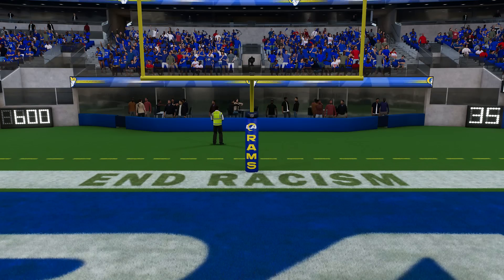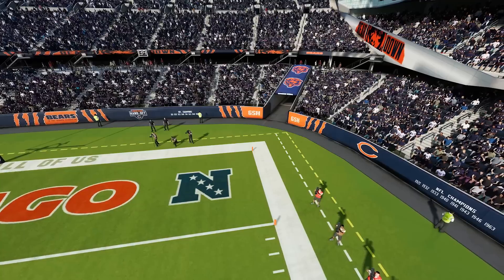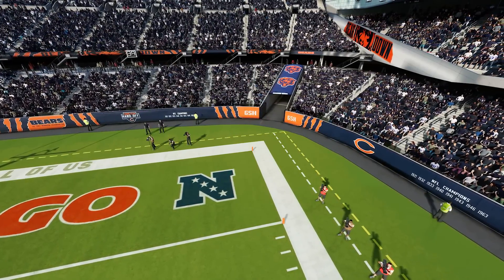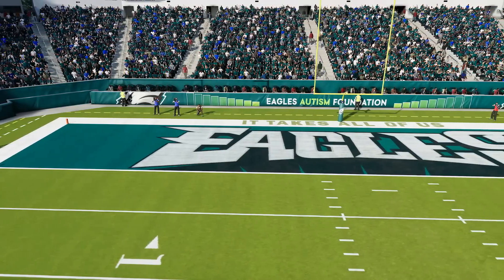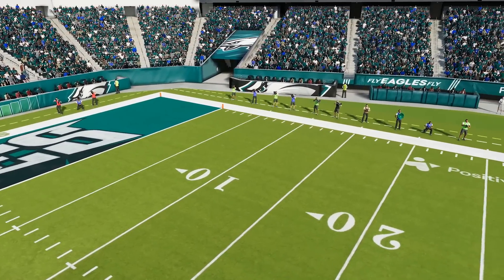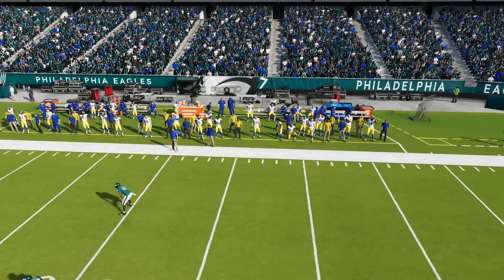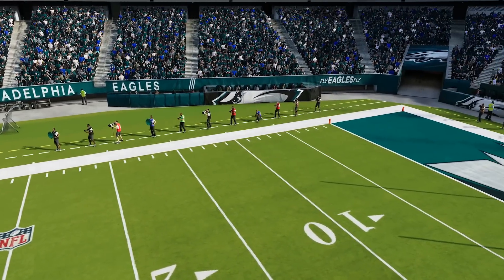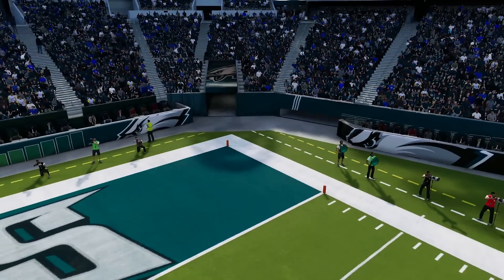We also got the Rams field gold post pads updated, which was listed in the notes. For the Bears stadium, the tarps have been redone — I think it's the coverings near the tunnel area. For the Eagles stadium, they updated the tarps as well as the edge walls around the stadium. I don't remember exactly what they looked like before, but the end zone walls, tarps, and edge walls have all been brought up to date for the Eagles stadium.